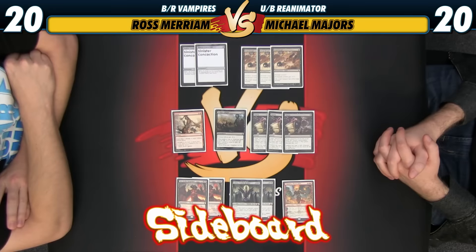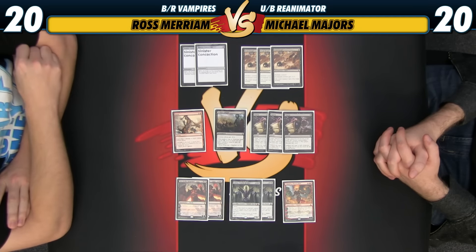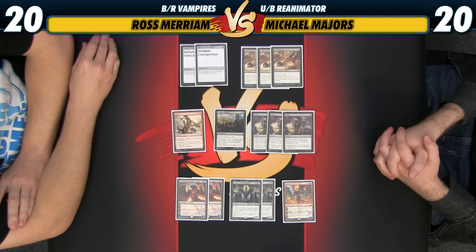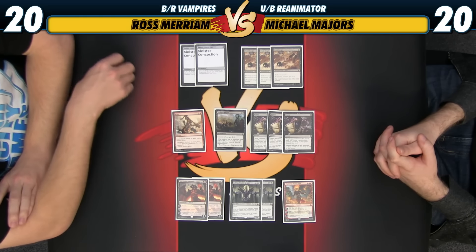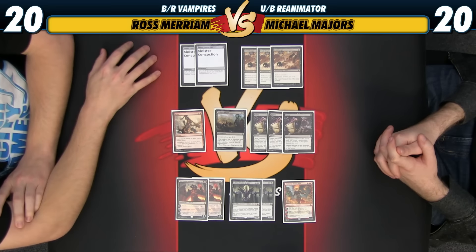That's about it for the main deck. Now for the sideboard of my Red-Black Vampires deck. A lot of pretty normal-looking cards — early in a standard format, you want to build your sideboards with pretty generic answers rather than targeting specific decks we don't know exactly yet, looking at more general archetype kinds of things.